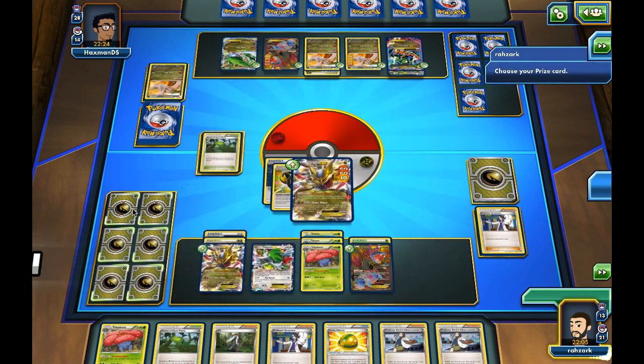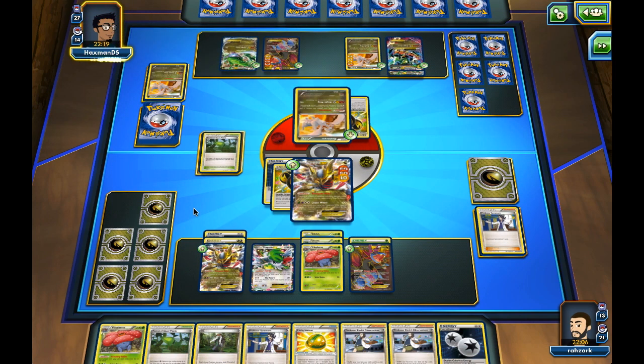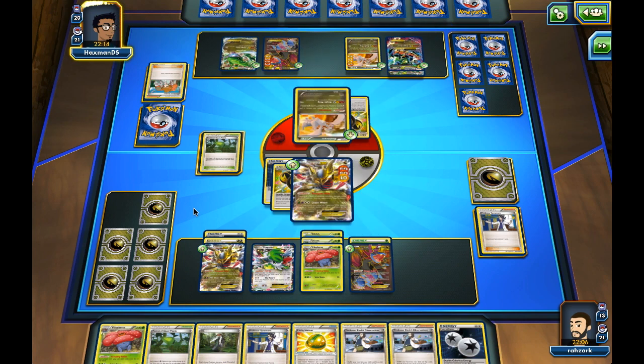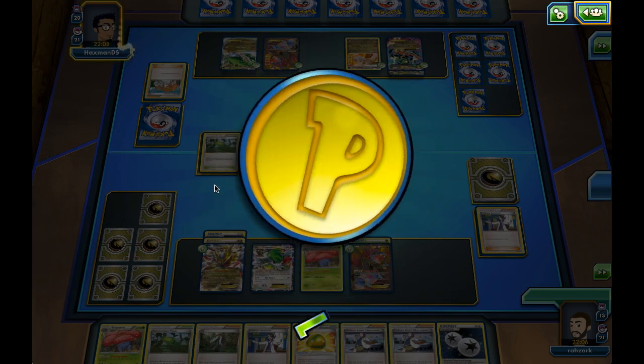We drew a lot of supporters, which are fine. Let's just kill that Reshiram. Now the opponent needs to hit energy really bad, and it can't be a Double Dragon energy because he can't play that — he has to find another Fire, or two Fire energy, something like that. They can only play Pokemon otherwise. We won! Once again, we ended the game early because we just locked our opponent totally out.